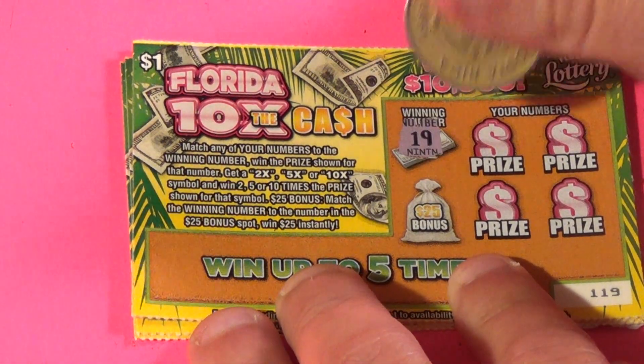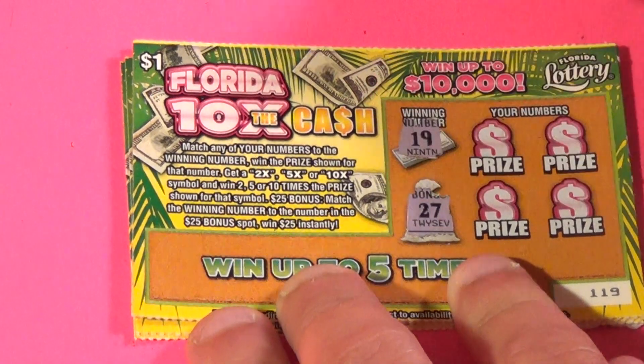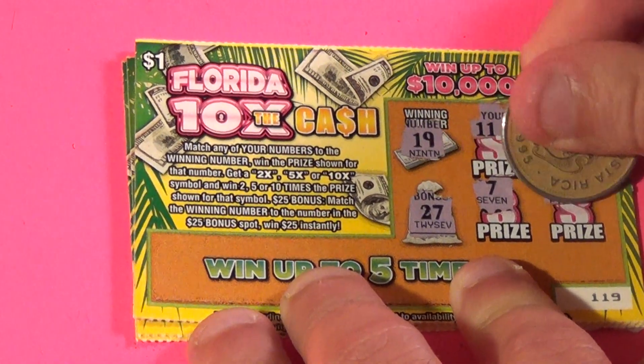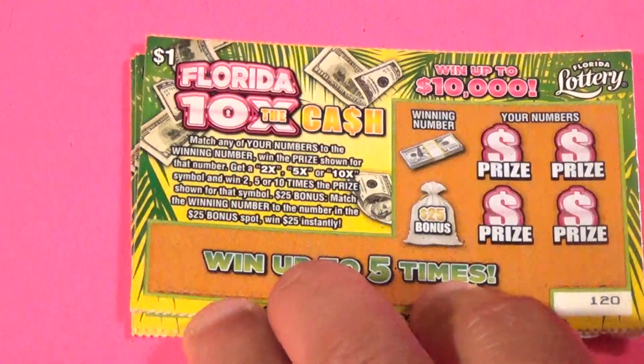Our winning number is 19. Do we get that bonus? No. We have an 11, 29, 7, and an 8 — a loser on the first ticket.